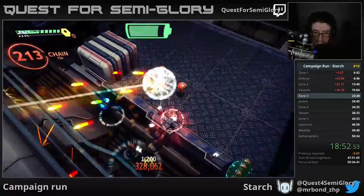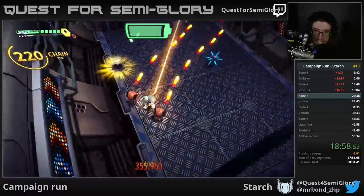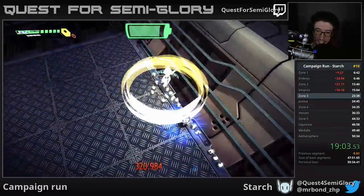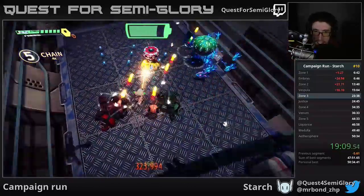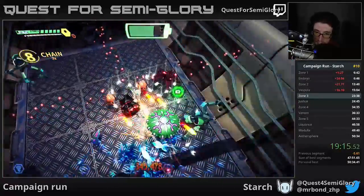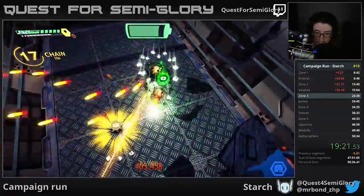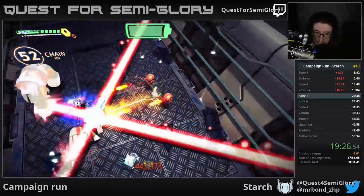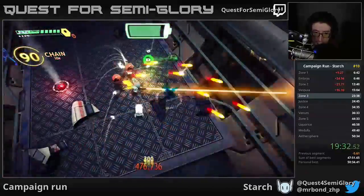These circular enemies come in three variations. The green ones spawn little fish-type enemies that orbit them in a circle. Red ones spawn fish enemies and also shoot directly at you. Blue variants spawn bullets in a circle all the way around. The benefit to killing them is that all their projectiles and spawns die as soon as you kill the main unit, so the quicker you kill them the better.